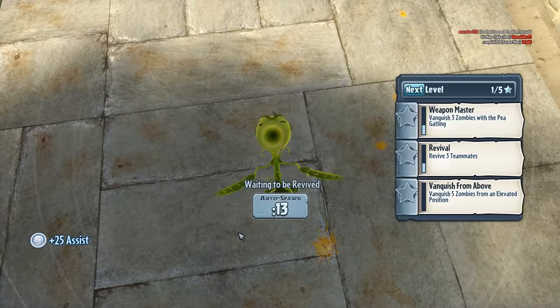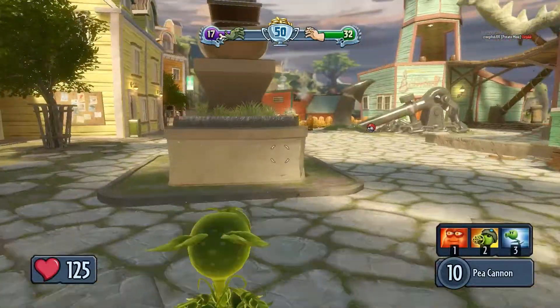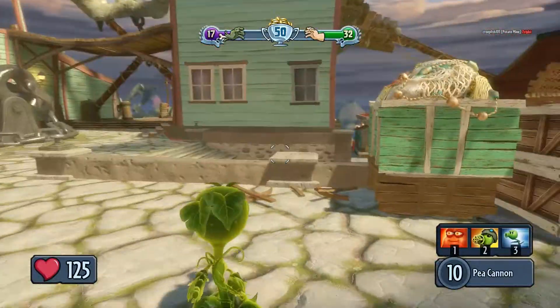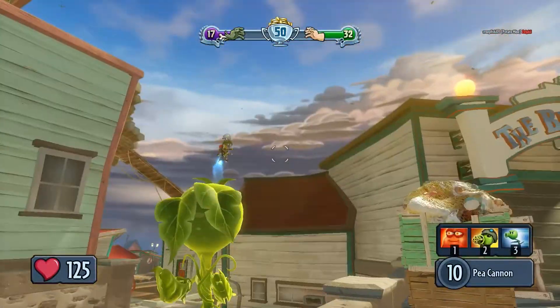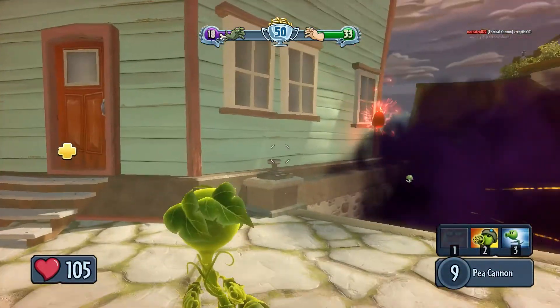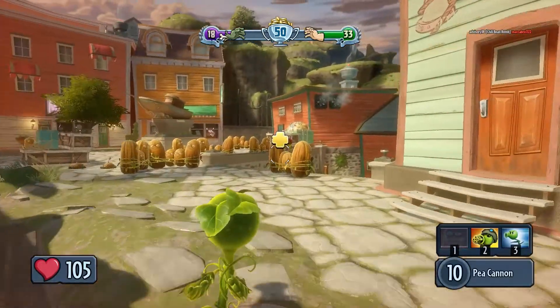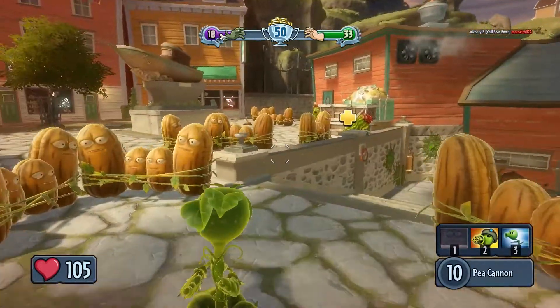I need to stop dying. That's a good plan, actually. Step one: stop dying. Step two: start killing. What are you trying to do, mate? Apart from be terrible. See some while I throw a grenade into your smoke cloud.